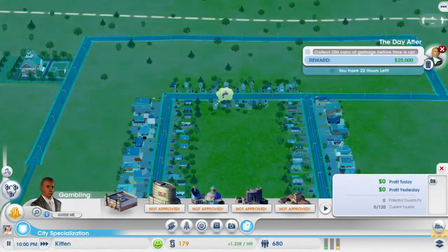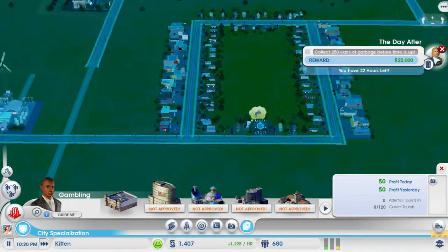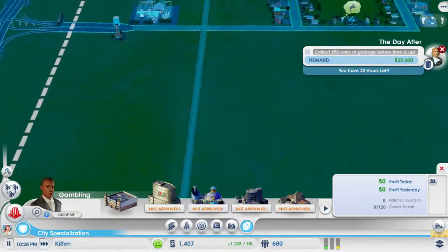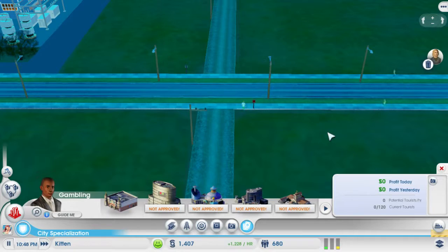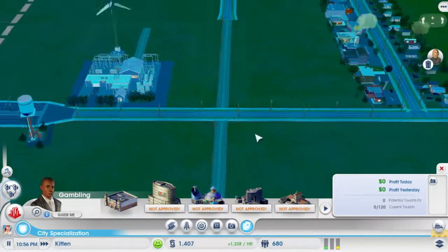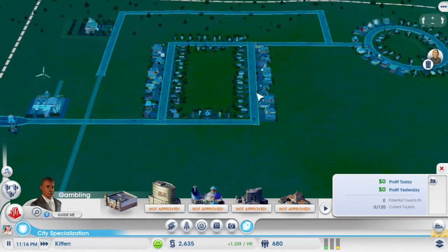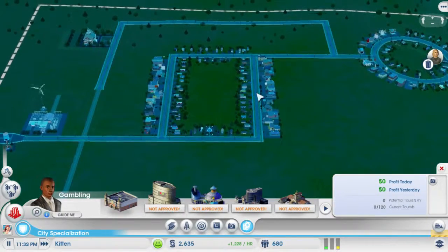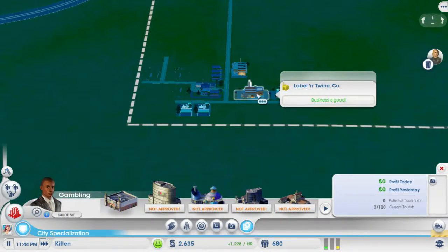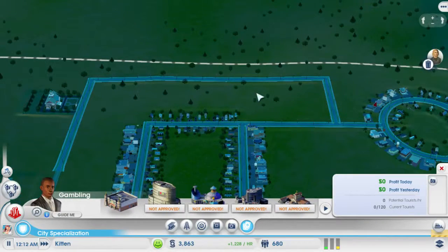They're not collecting any garbage yet. Look at all those little people walking around — we'll have to add buses and stuff soon enough as well, so that they can actually get around. And a school would probably be nice too. So we're making 1,200 simoleons an hour — that's good money. Those factories though, we've got to be careful because if they catch on fire it's going to be a problem.